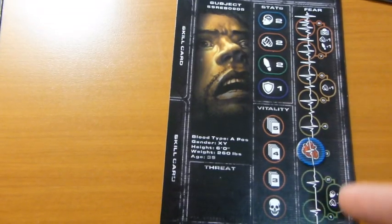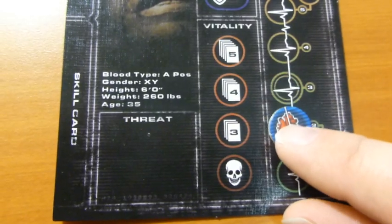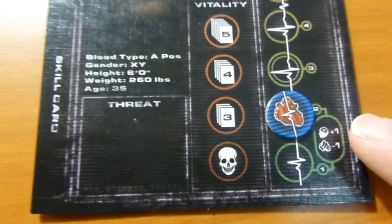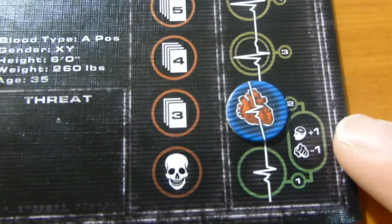Next, there is the fear track. Fear plays a very important role in this game. Every player starts off with a fear of three. If your fear is lowered, you become more level-headed and gain intelligence. However, your fight is also decreased.